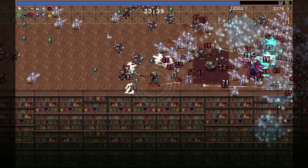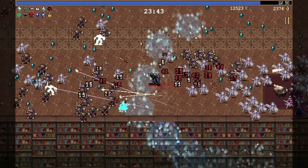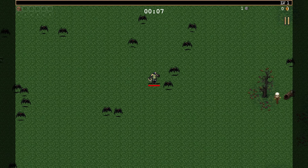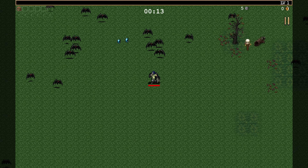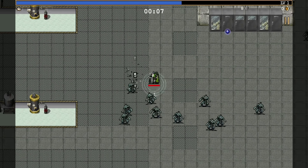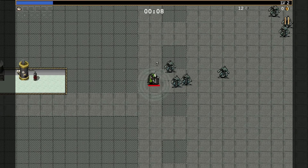The most common way we've heard Vampire Survivors described is a bullet hell where you are the bullet hell, but that's only half of the story. You start each level with one attack — they vary from classic stuff you'd expect from a Castlevania game like a whip, a cross-shaped boomerang, or throwing axe.